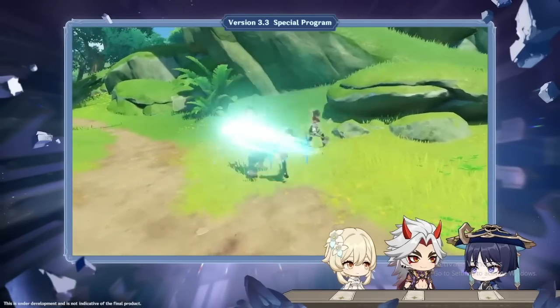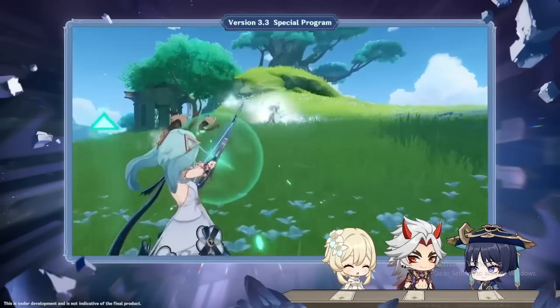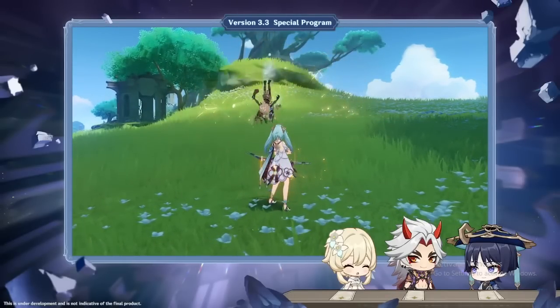Also, from her passive, when you hit enemies with that arrow it's gonna decrease their Anemo resistance by 30%. The Anemo resistance decrease lasts for four seconds, which is pretty good. Mainly though, her elemental skill isn't too powerful on its own.